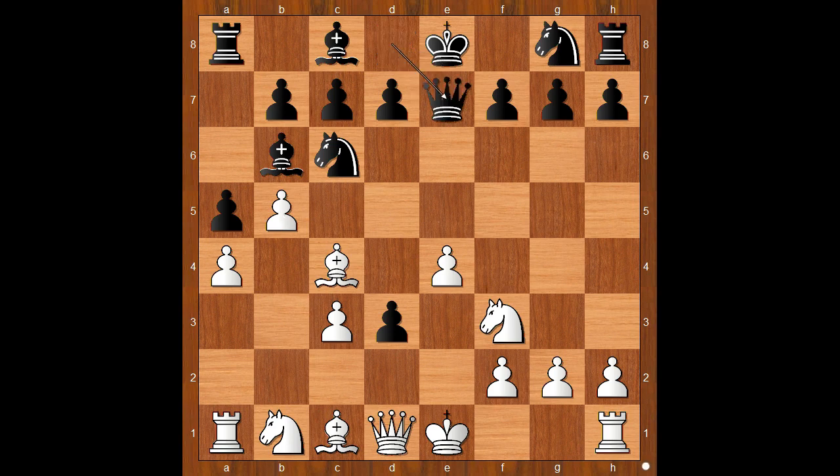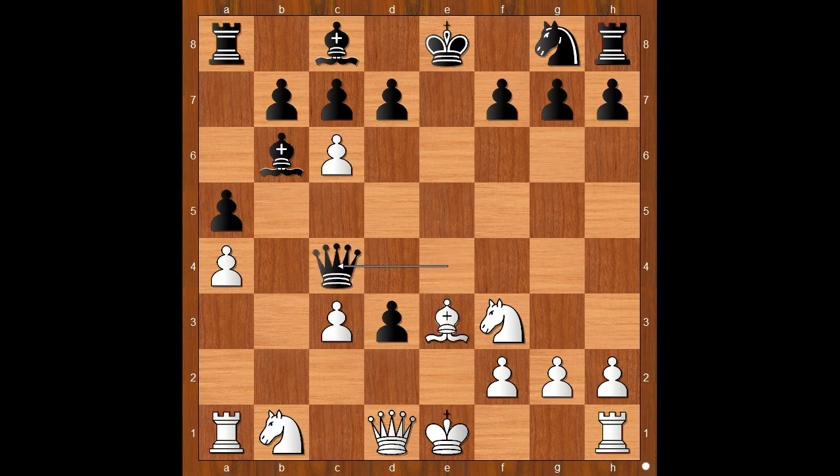Queen to e7, white to move. Should white take the knight or not? What would you do? Schlechter didn't take the knight — he castled. Let's take it back. What's wrong with b takes on c6? Then queen takes on e4 check, and after bishop to e3, queen takes on c4. Back to our game.